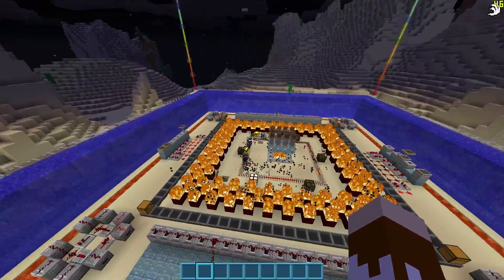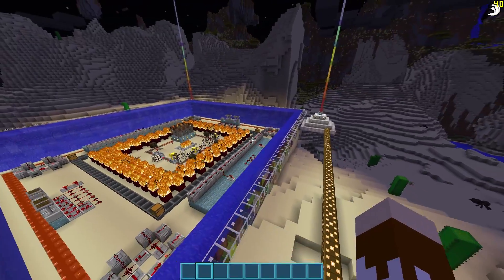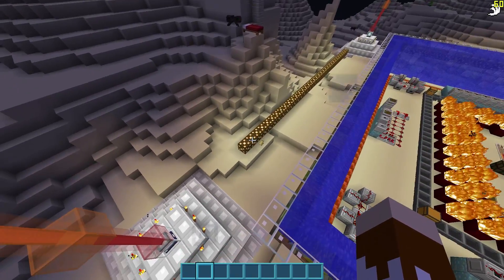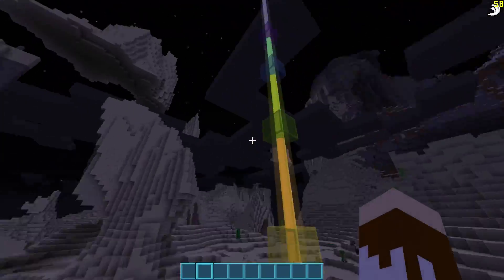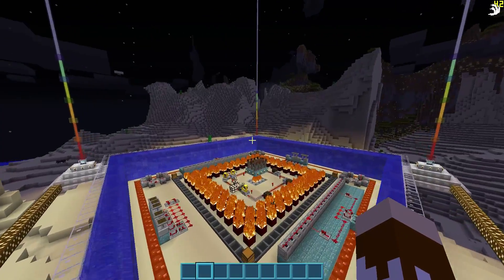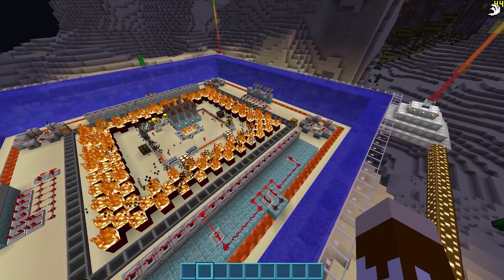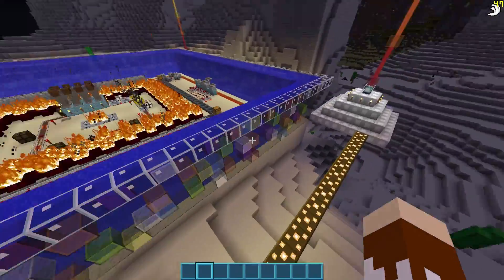Basically what this is, is a massive lag creation zone. We are actually in an amplified world, and as you can see, we have four beacons in four corners with rainbows on them to hopefully create lag. They all have Swiftness 2, which will hopefully help to increase your field of view. This is basically a worst-case scenario benchmark for single player.